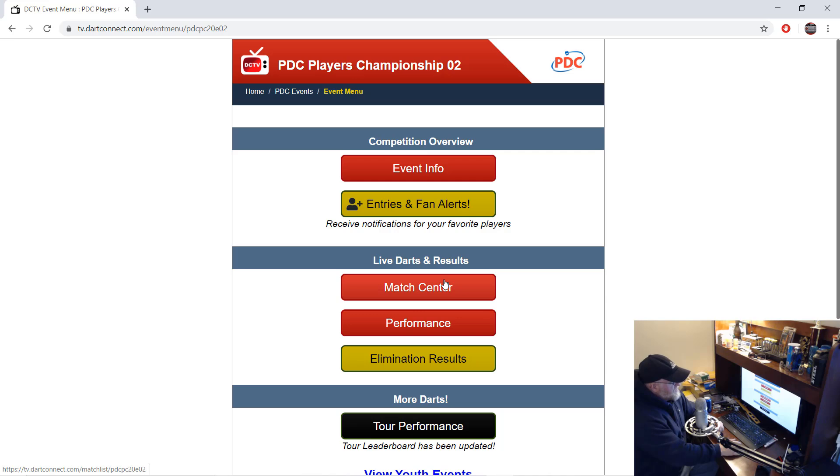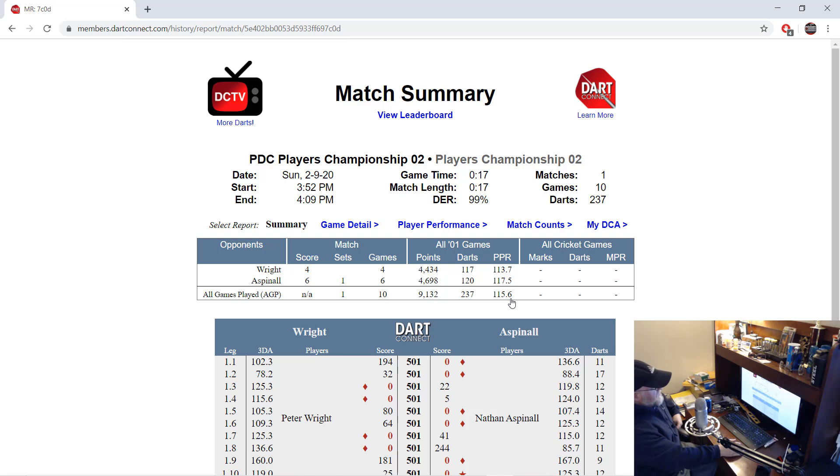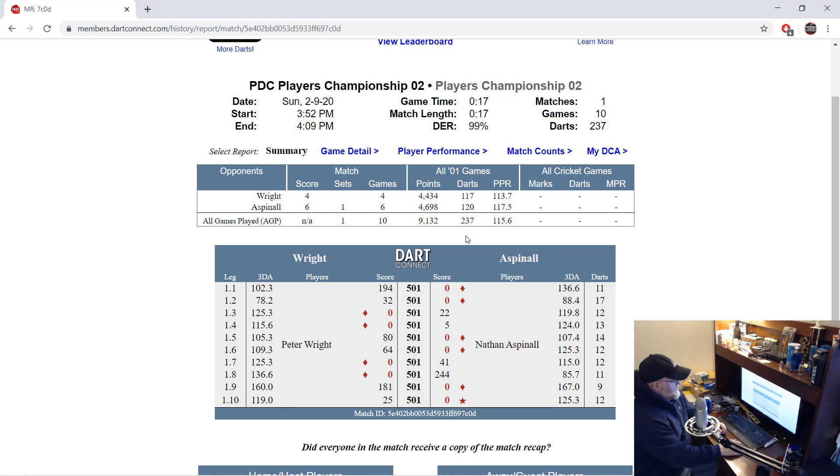This match took place today in the quarterfinals of the PDC Players Championship 2 — Nathan Aspinall with a 6-4 victory over Peter Wright. Nathan averaged 117.5, Peter Wright averaged 113.7 in a losing effort. Those two averages make a combined stat of 115.59, which rounds up to 115.6 — a record for any match in PDC existence. These numbers are just crazy.